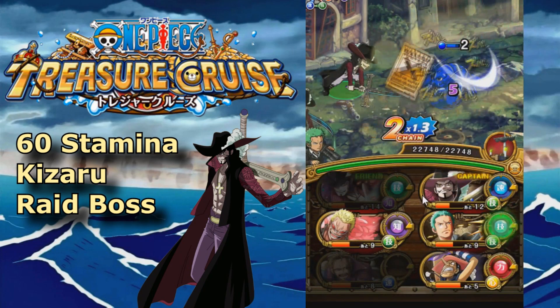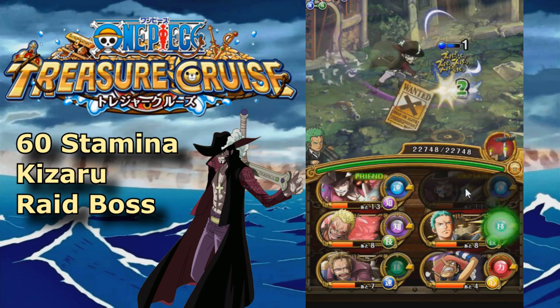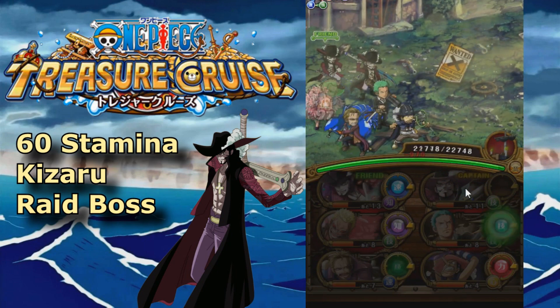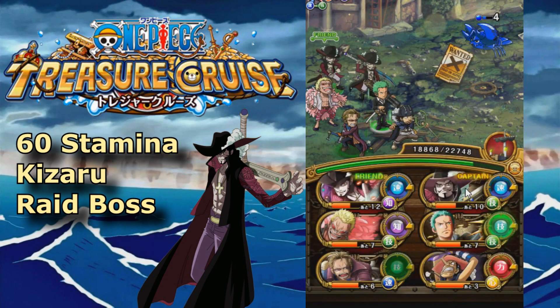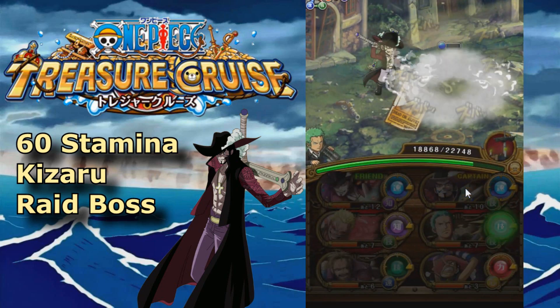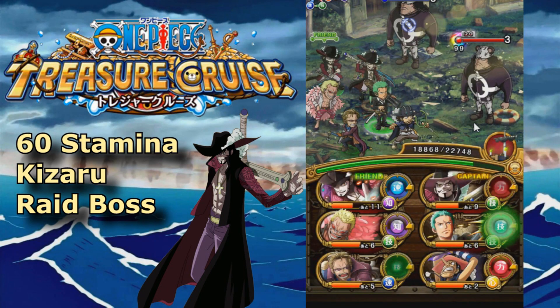The reason we're using Int Hawk is because he has a very unique special which is useful for a lot of dungeons, and in this case it's particularly useful because Kizaru, just like Boa, will revive after you kill him. So you can go ahead and use Int Hawk's ability once he revives to take him out. I'll explain how everything works in a bit.